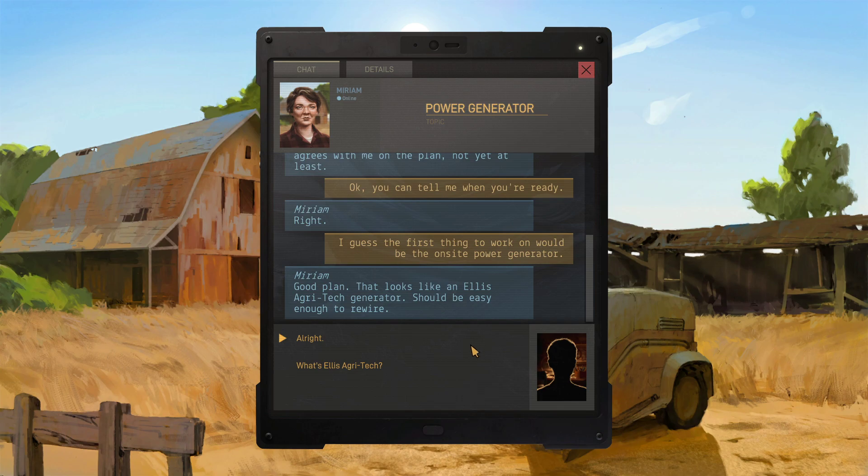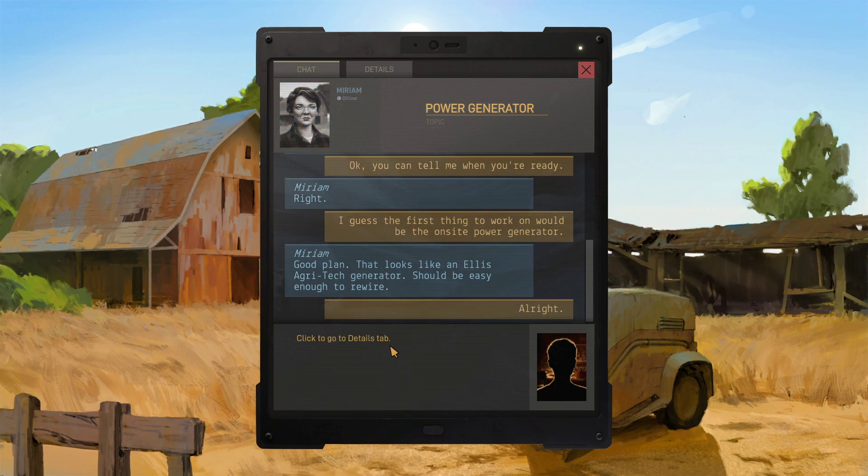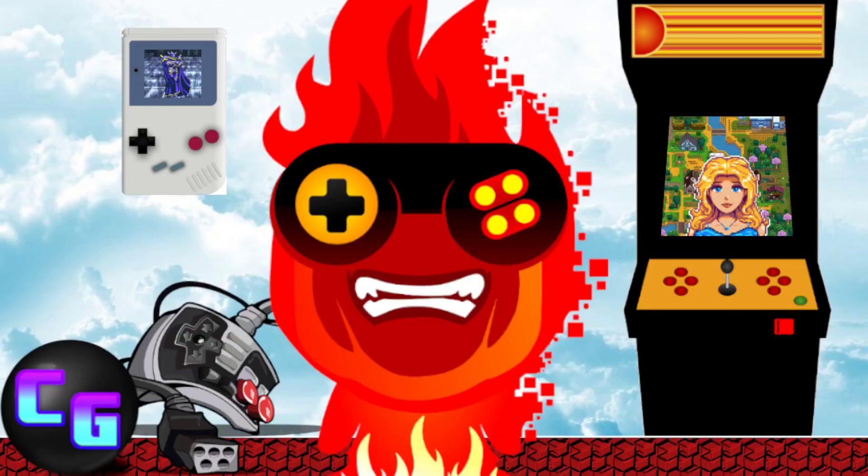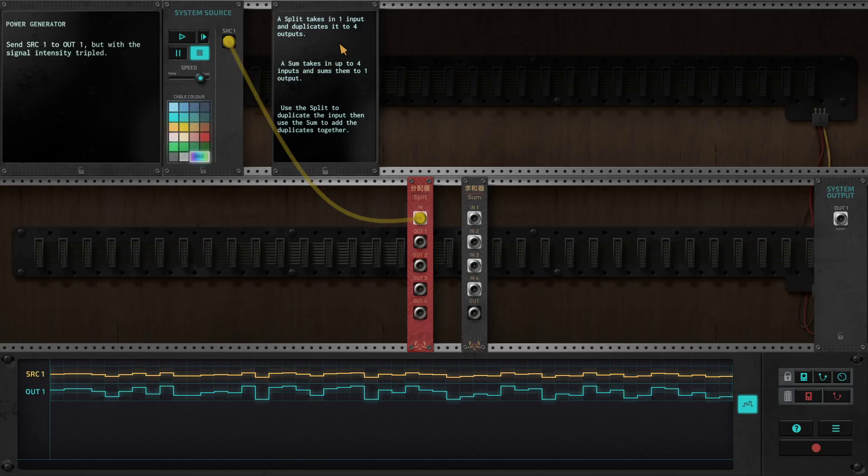Good plan. That looks like an Alice Agritech generator — should be easy enough to rewire. Go to the details lab. Send SRC1 to Out1 but with the signal intensity tripled. Interesting. New puzzle — we must triple the intensity. A split takes in one input and duplicates it to four outputs. A sum takes in up to four inputs and sums them to one output. This is not a game for dumb people like me. Use a split to duplicate the input, then use a sum to add the duplicates together. I don't understand any of what you just said.